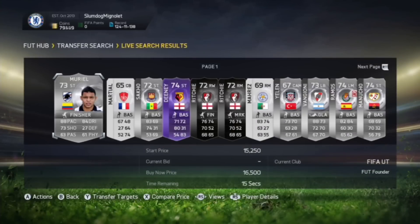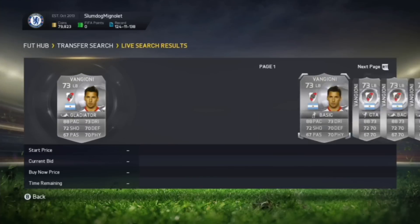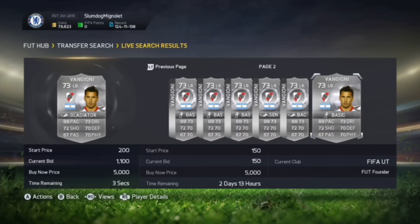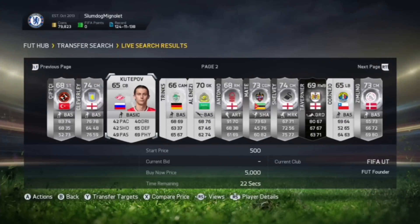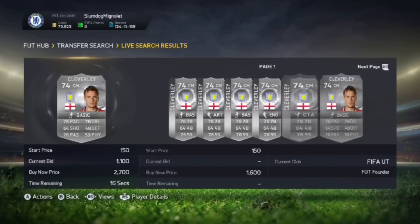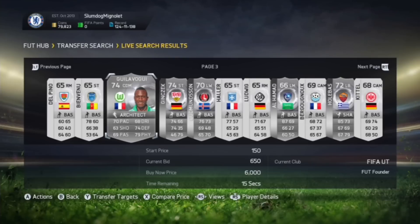The second method is going to be the Silver method, and this is absolutely insane. All you do is look for any silver player who has active bids. This guy here has got a 1,100 coin bid on him. I check his cheapest buy now - it was 2,900 coins, so we could have made about 1,400 coins profit on that card. On the first page I already made profit. Tom Cleverly here has 1,100 coins bid and his price is 2,100, so we don't really want to bid on that one.